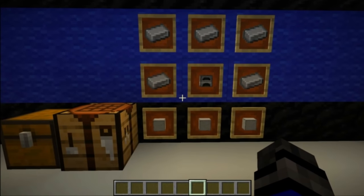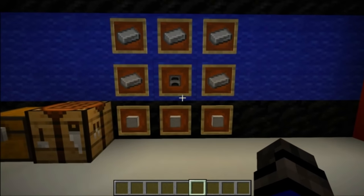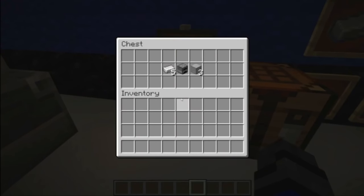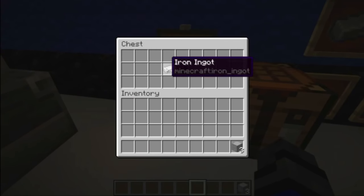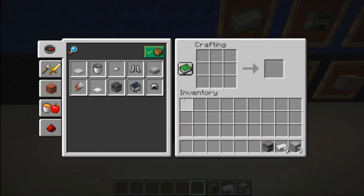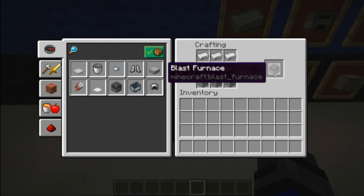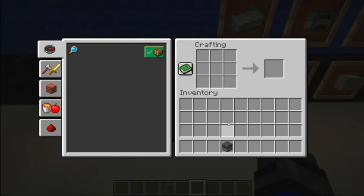Crafting the Blast Furnace is fairly easy, though it's going to be a little bit expensive. You have to have a furnace in the first place, as well as a couple of other things. You're going to need Smooth Stone and Iron Ingots. We can see that is the recipe — grab that out and we have ourselves a Blast Furnace.